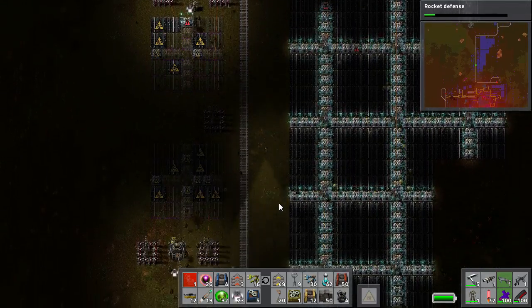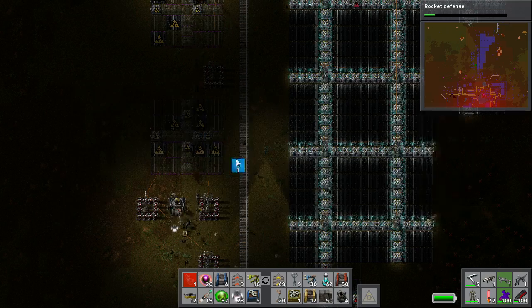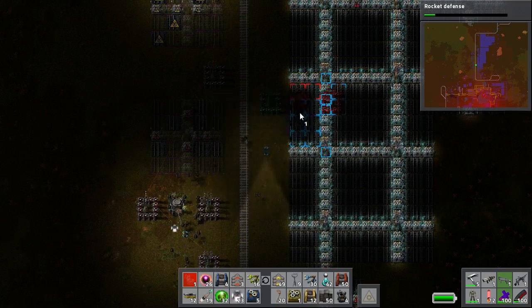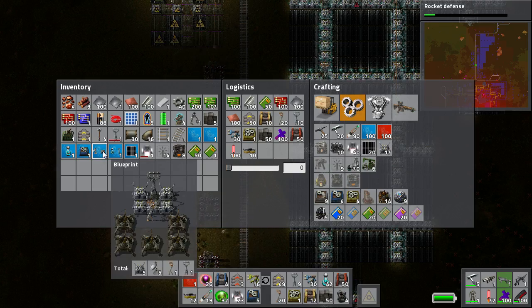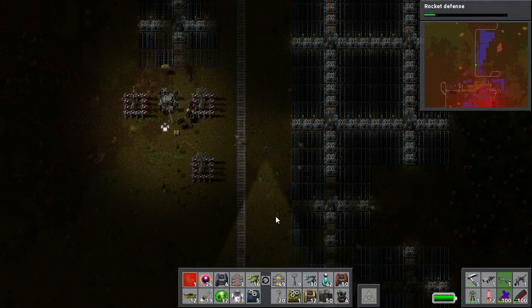That's a bit about automated construction. One last pro tip: to get rid of a blueprint you no longer need, right-click on it — that'll clear it. Now you have that blueprint to save whatever you want and make a new one. And if you don't like that one anymore, you can just right-click on it, delete it, and move along. Thank you for joining me. My name's been NegativeRoot — I look forward to seeing you around. Bye!